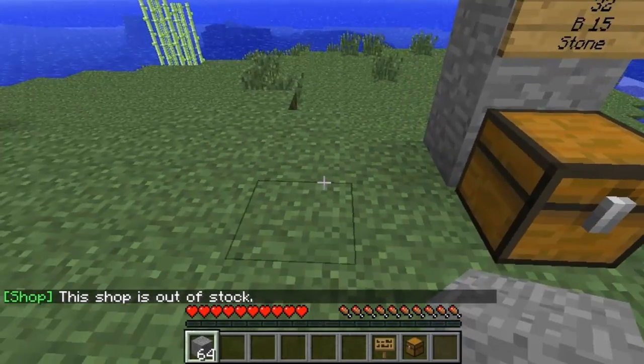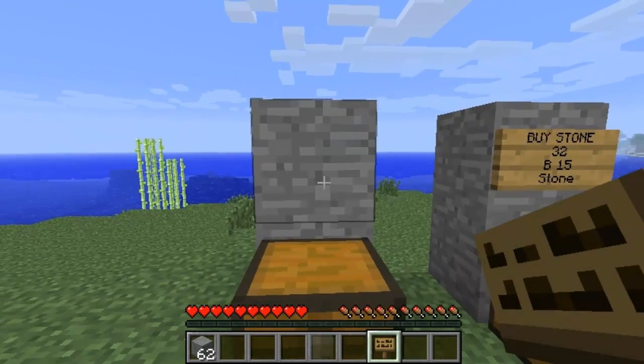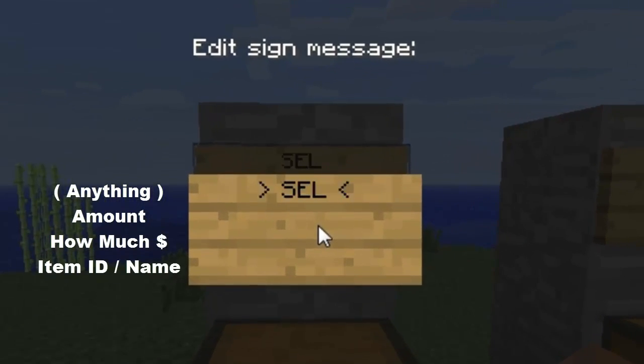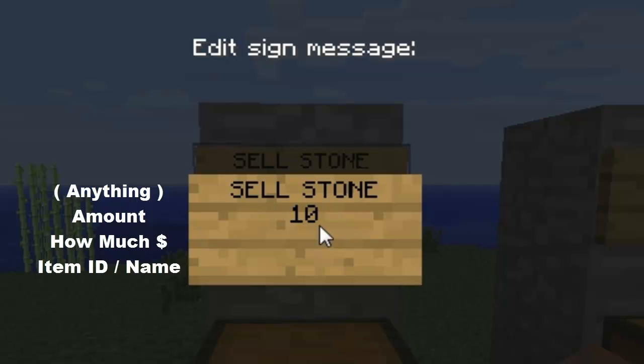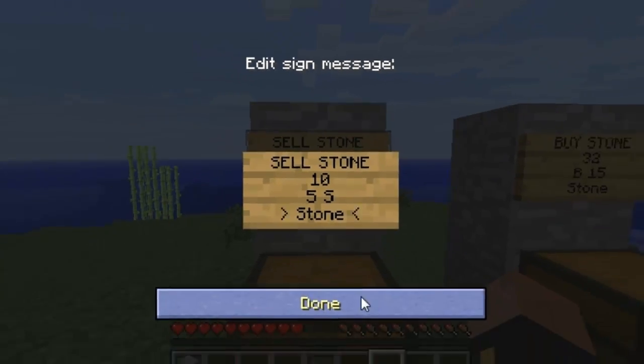Let's make a buying chest — where players sell items to you. Place down a chest, then place a sign. Put 'sell stone' as the title, press enter, then the amount — let's say 10 stone. Press enter, then how much you'll pay: five dollars, it doesn't really matter. You have to put '5' space then a capital S for sell — so '5 S'. Press enter, then the item ID: you can put '1' or 'stone', let's go with stone. Press done.